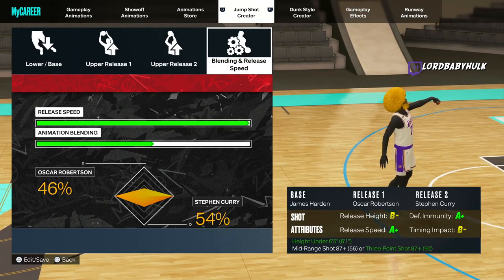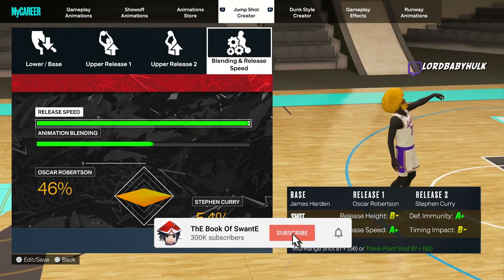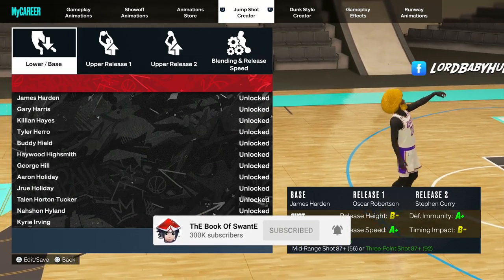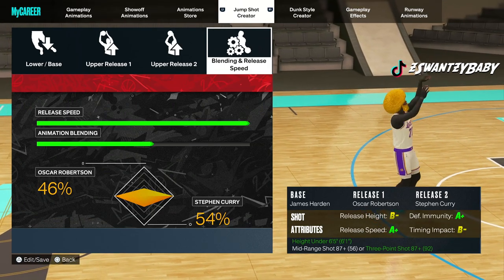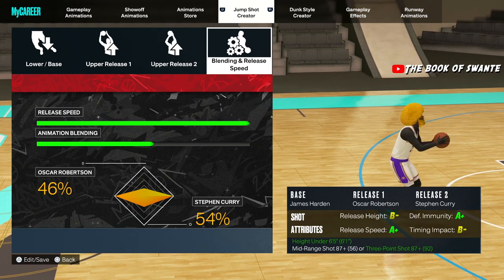James Harden — nice jump shot. The base is 6'10" and below, so you can use this with just Oscar Robinson. You don't have to have a Steph Curry because you can't use Steph Curry when you're above 6'5". This is just for the little guys out there.